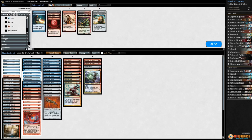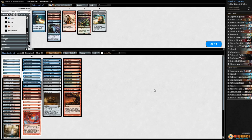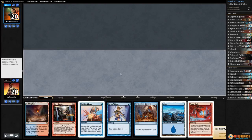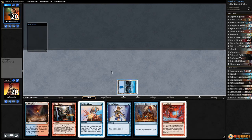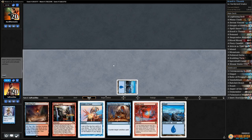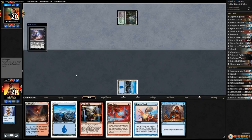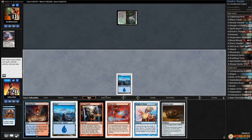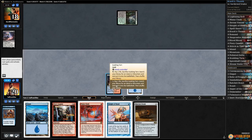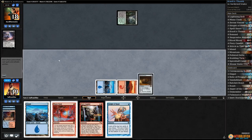That one was a little desperate but still — we go down a couple Remands and try it like that. We have all of our payoffs but no Thumb yet. We do have a Serum Visions — island and Serum Visions. Fiery Bluff to the bottom, keep Ratchet Bomb on top. Pass the turn. Blooming Marsh for our opponent and Thought Seize — takes Ceremonious Rejection. That makes our choice a lot easier. Scalding Tarn, crack it, get a Mountain. Ratchet Bomb, pass the turn.